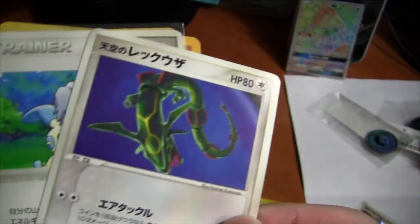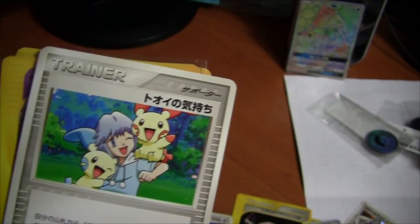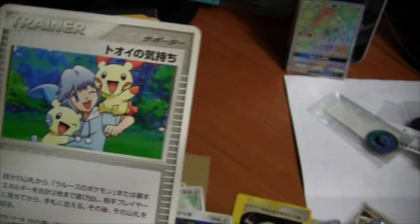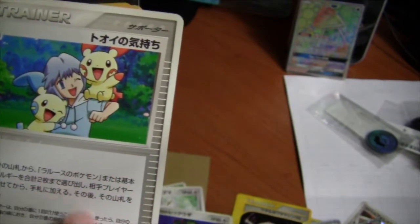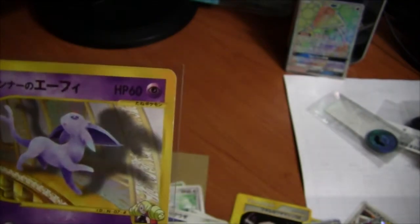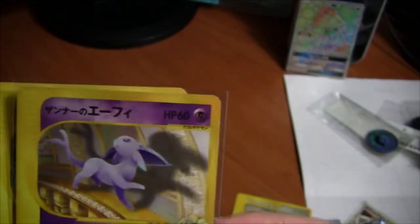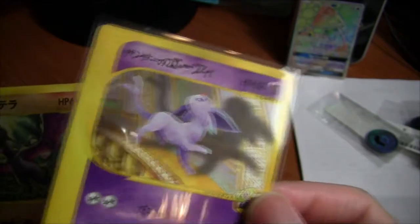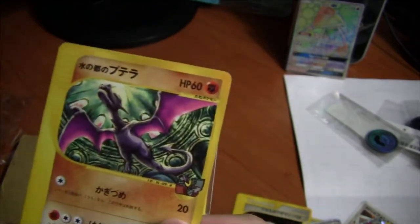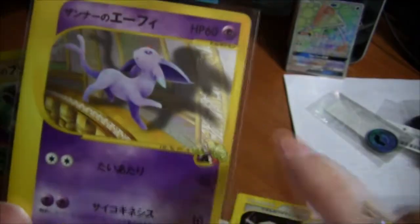Tenku no Rayquaza — oh, this is in far better condition than the one I already have. Tory no Kimochi — search your deck for two in any combination of Latis Pokemon and basic energy cards to add to your hand, so it's like a Roseanne's Research for the movie set, that's kind of cool. Zanna no Espeon — I forgot whether Zanna is Annie or Oakley, I think Zanna is Oakley. Her Espeon — once again all the Espeon cards are expensive for no reason. Altamar's Aerodactyl — very, very slowly on my way to completing the movie set.